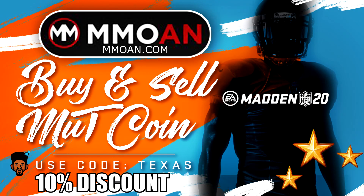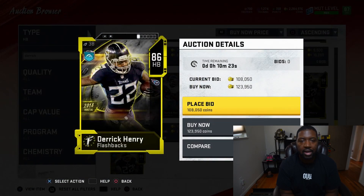It is that time of the year. Guys looking to buy or sell some MuttCoin, be sure to check out MMOAN.com, link down in the description below. They are going to be your cheapest and best MuttCoin options. Use code TEXAS at checkout for a 10% discount.